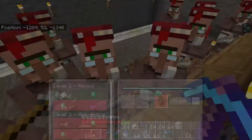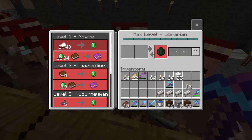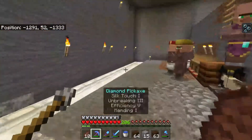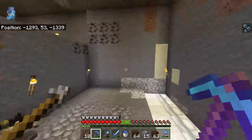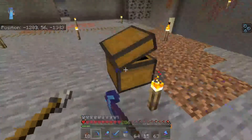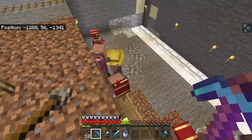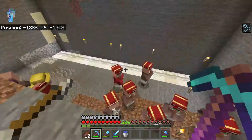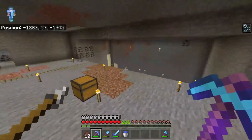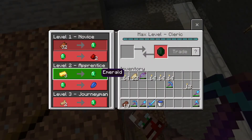The only problem is things are getting more expensive. My villager that was supposed to be ten emeralds for a mending book — he upped it to thirty-four. I don't really know how to get the trades to go down without turning them into zombies, and I really don't want to do that because that's just a long, annoying process. But I guess as long as they're replenishing stuff, I'm good. I can always get a ton of emeralds with all the gold that I have — because that's the whole reason I got that guy right there, since he trades three gold for one emerald.